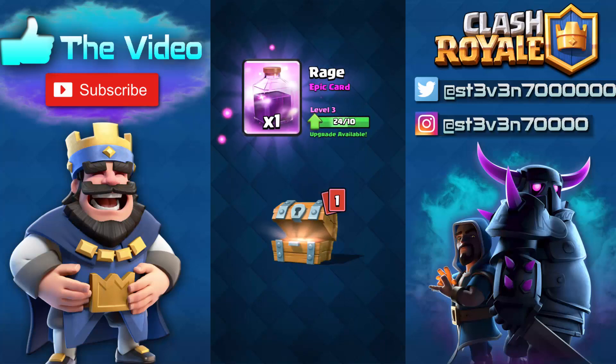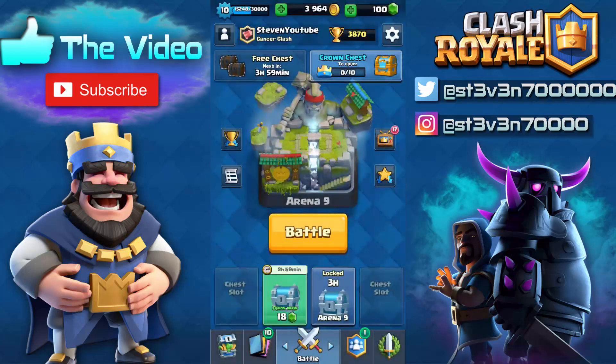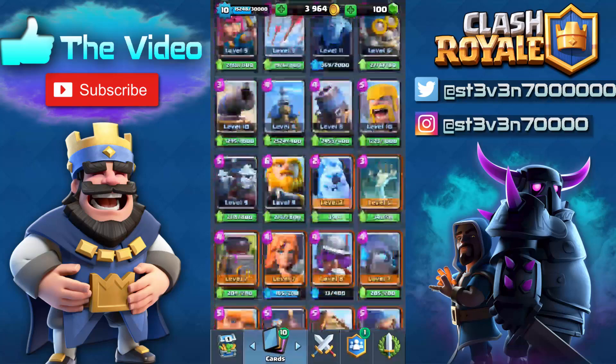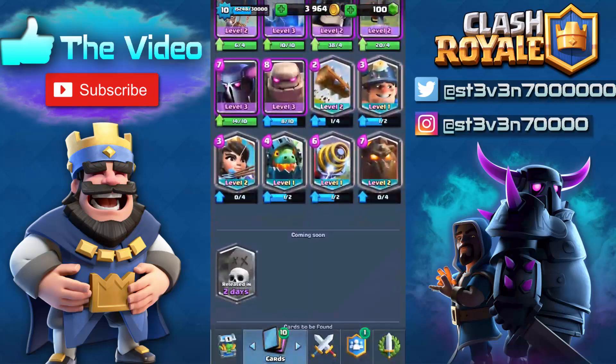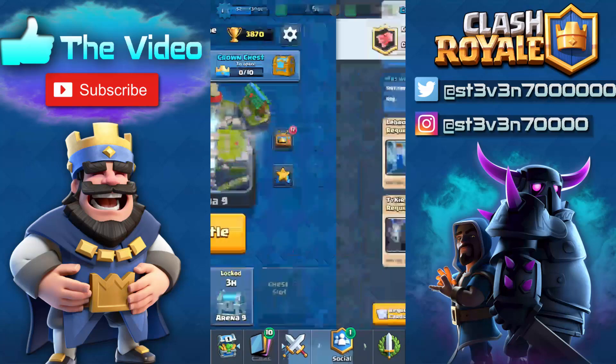What is up guys, my name is Steven and we just got a legendary out of this free chest. Unfortunately it is not the graveyard spell, but we are one step closer to getting a level 3 log. The log is still one of the best cards in the game right now since the buff happened to it, and I really think it needed that range buff because now it can hit the princess even if it's hiding behind the tower.